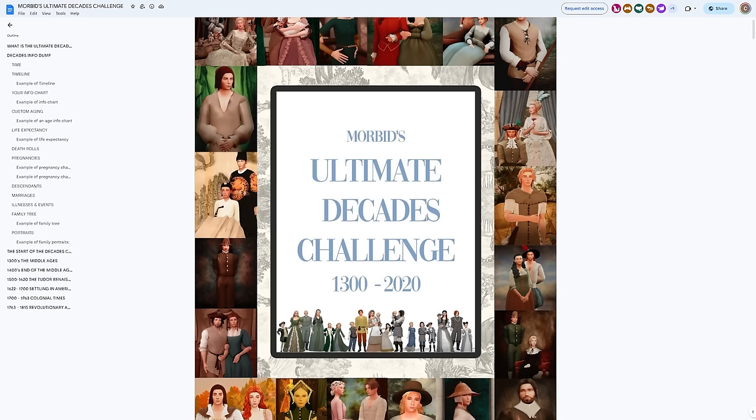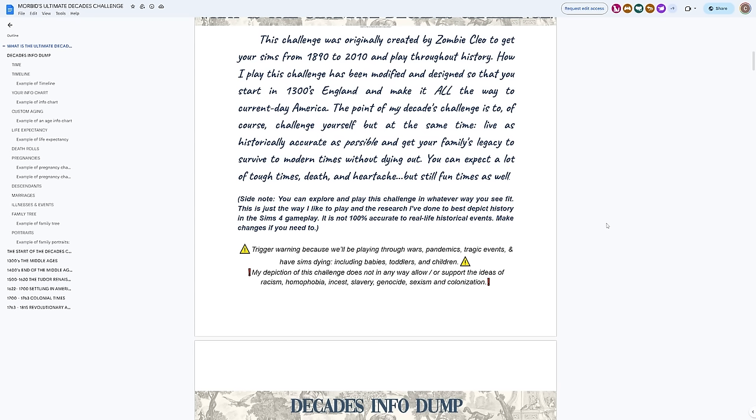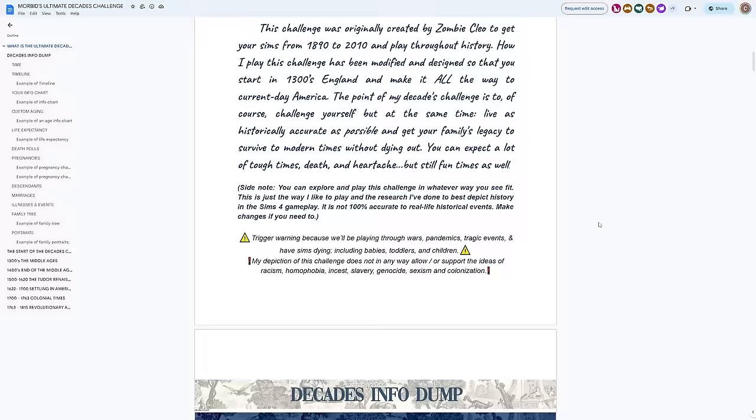I'm using Morbid Gamer's ultimate decades challenge rules — it's a very involved challenge. Quick trigger warning: there is going to be a lot of death in this game. We do death rolls for just about every lifespan, including babies, toddlers, and children. There may be miscarriages and things like that, so just know that some sensitive topics may come up throughout the gameplay.